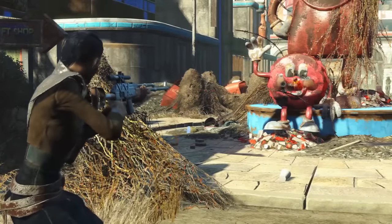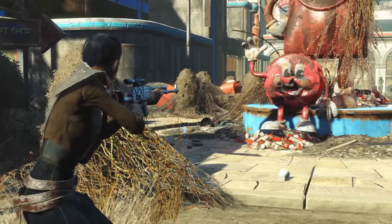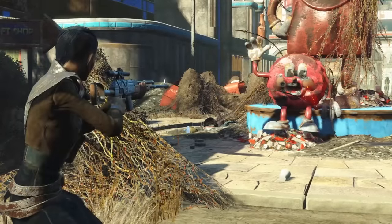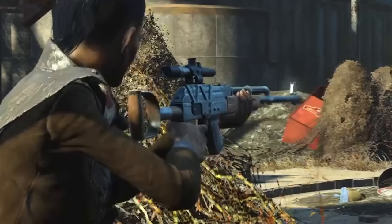Here we have the assault rifle again, this time with a scope. I like how the back end of it looks like a shovel handle — extra stability. It's a silvery color, so we've got a different stock. Maybe even that magazine looks a bit shorter. It seems like this weapon will be heavily customized with lots of different variants and modifications.